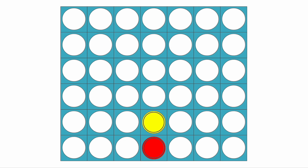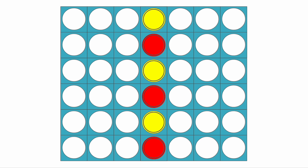First, if yellow goes on top of you, then red wants to continue building up this column. Now yellow has four different options — they can go on top of you or play in one of the three other columns. There are actually six other columns, but three of them are effectively the same as the other three. If yellow goes on top of you, then red wants to play in one of the adjacent columns.